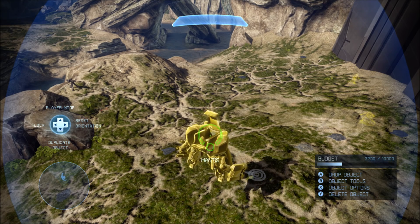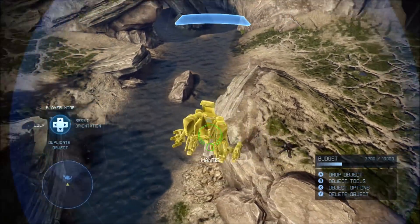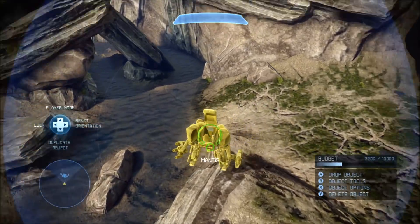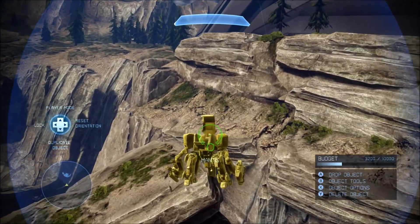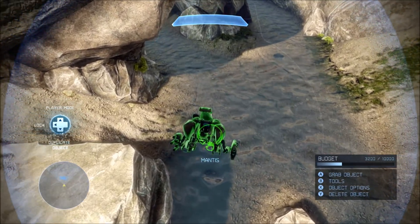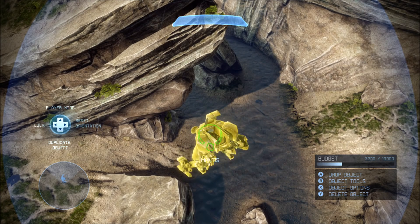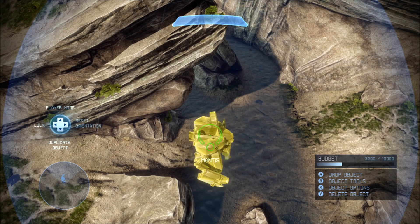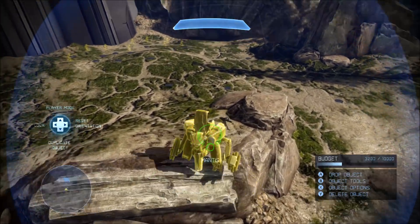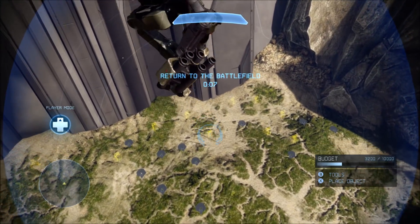So, with Forge, you cannot flip a mantis. And, as you probably know or have noticed in gameplay, whether it's campaign or custom games or you actually pilot the mantis yourself in Forge, you'll notice that you also cannot flip the mantis in gameplay. No matter what kind of cliff you step off of, what angle you step on it, or wherever you fall off with the mantis, it will never flip upside down. It will always force itself to stay upright.